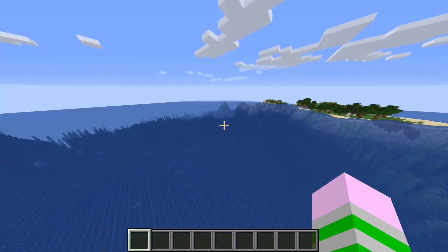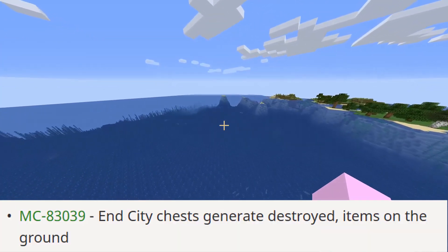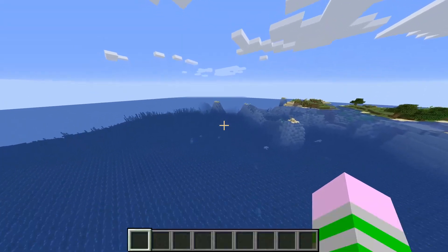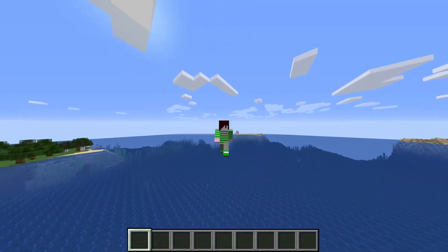There's also been a bug fix to end cities where the chests would generate destroyed with the items being on the ground. That should now be fixed in this snapshot.